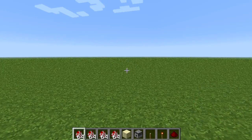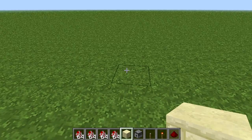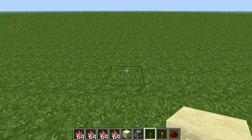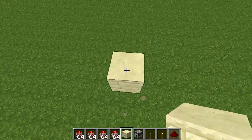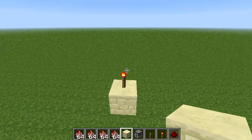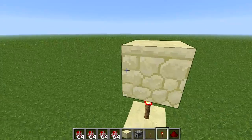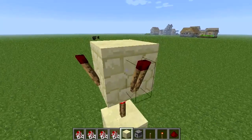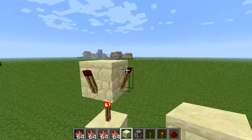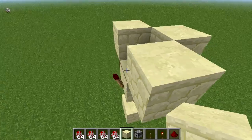What's up guys, so today I'm going to show you how to make a redstone full speed dispenser. First you need to build a block with a redstone torch on it, then place a block above the redstone torch and surround it with redstone torches.